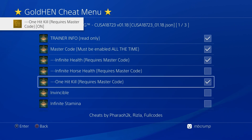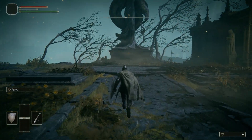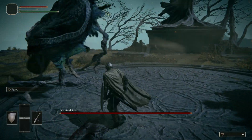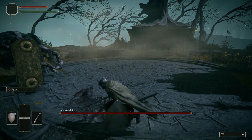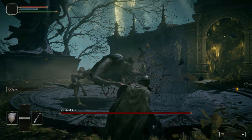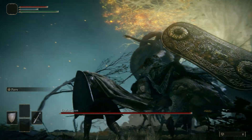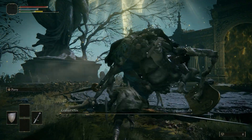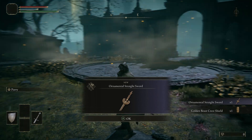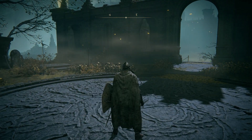Let's head back into Elden Ring and get ready for our very first battle. We should be invincible as well as able to kill with just one hit. As you can see, we are definitely invincible — no damage is happening at all. Let's see if we can land at least one strike. There we go — one strike. We finally beat Elden Ring's first boss with just one hit, and we'll go ahead and accept all of those amazing rewards.